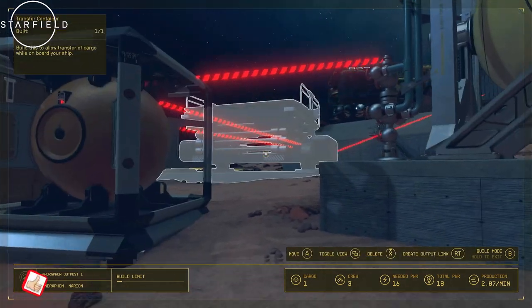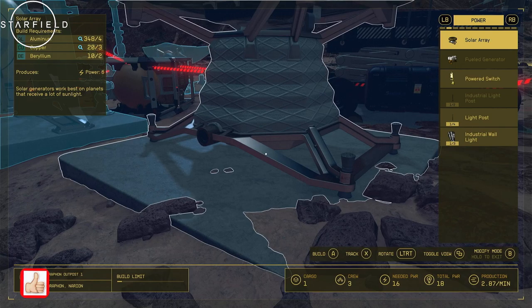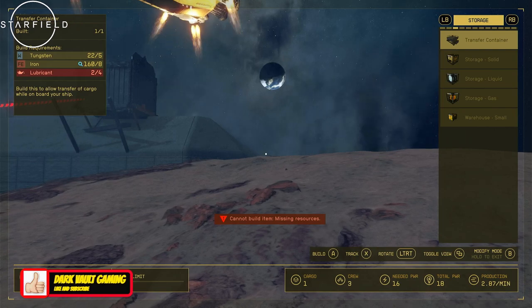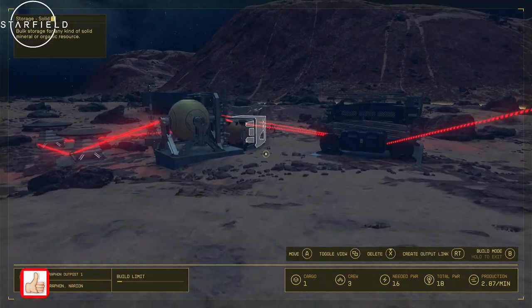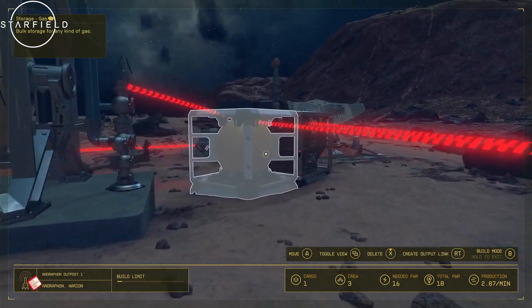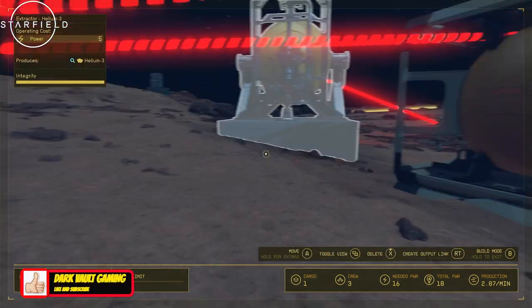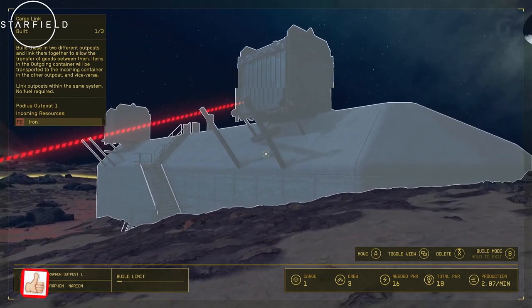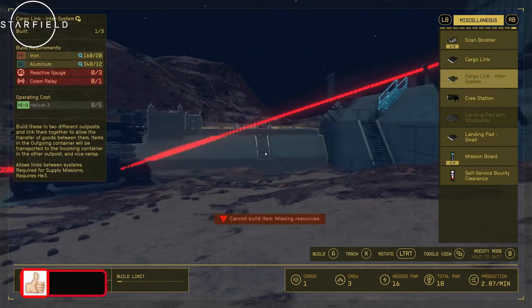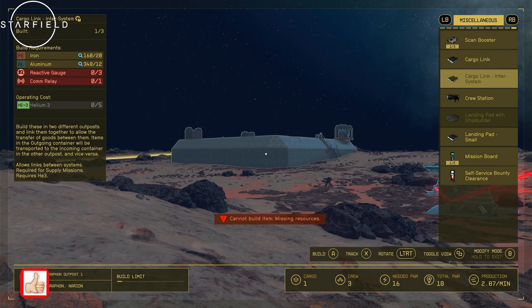You link up the storage containers to the extractors, then place a Transfer Container — scroll with your right and left bumpers to find it. When you have more than one resource and want to connect them, the Transfer Container is what you place down. Connect both of your storage units to the Transfer Container so it takes resources from both storage units and places them in the main one. Then you place a Cargo Link — it's pretty big and has a landing pad for your cargo ship — and that's what you use to link up outposts. This inter-system Cargo Link is where all the items will come to.